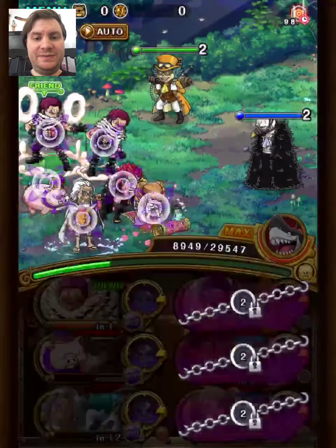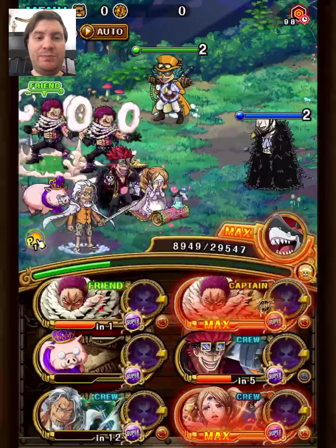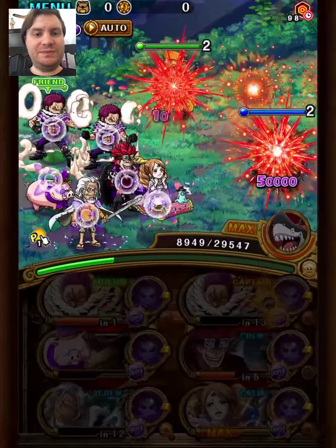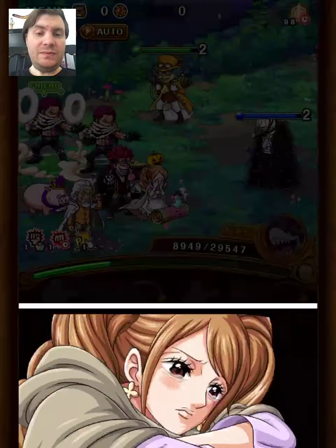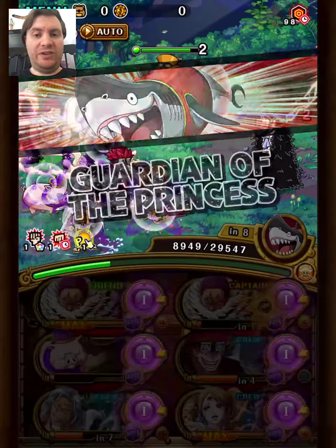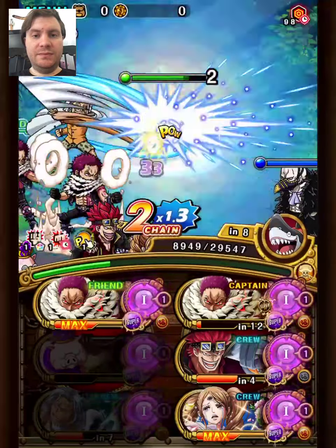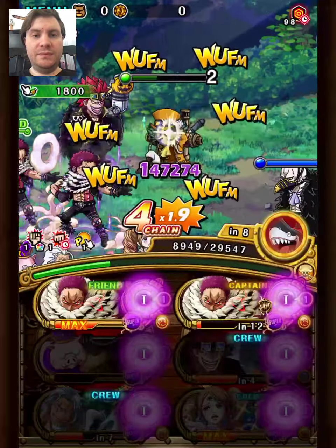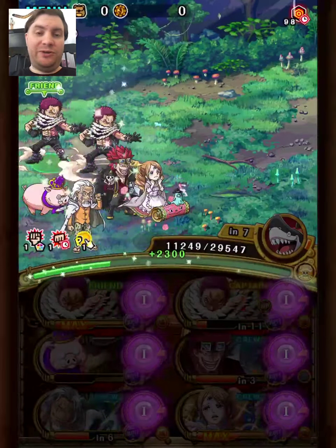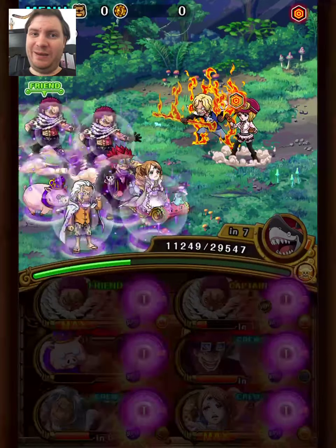We're going to use Rayleigh again. We got the bind, and we use the Katakuri special. We can store the attack boost for later with Pudding. Then we lock the slots with Megalo and try to kill this turn. You might have noticed I don't have any burn remover — if you're going to copy this team, I'd hugely recommend replacing the pig with a burn remover. That will make the team pretty good actually.